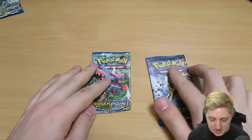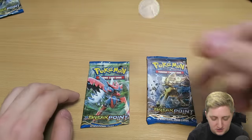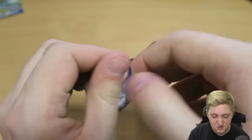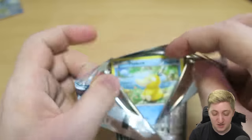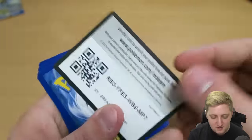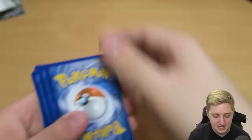We are down to the final two packs of the day. I'm going to go Heads for Luxray, Tails for Camerupt. That was Heads, so Luxray goes first. Doesn't really matter either way because all of them are getting opened. There's another blocker at the start there. There's your QR code and it's gone again — real fast, real quick, no messing.